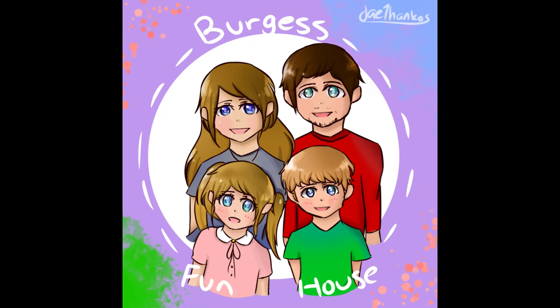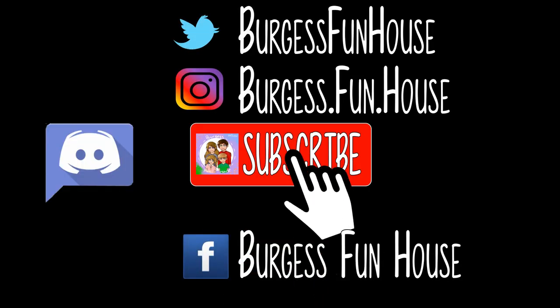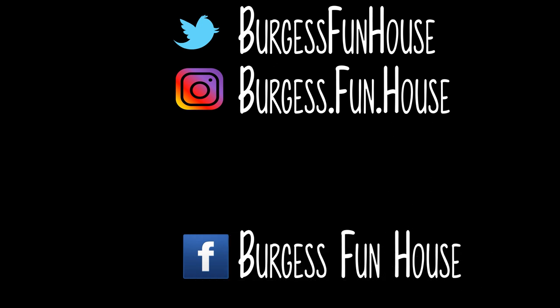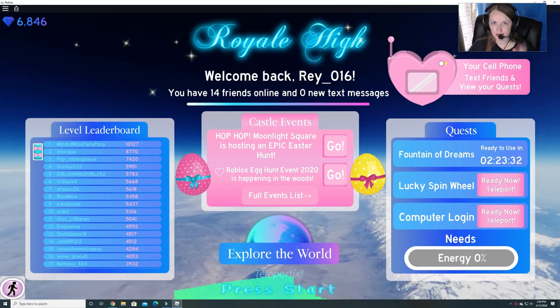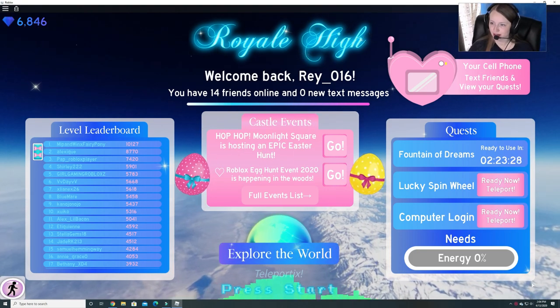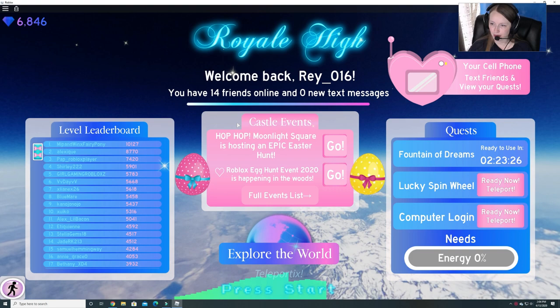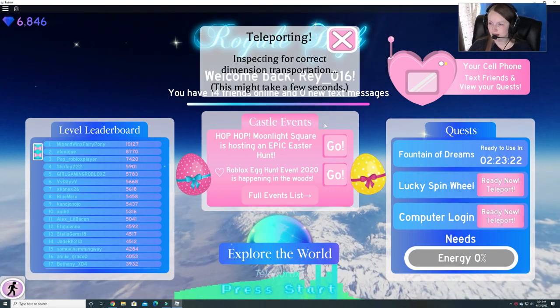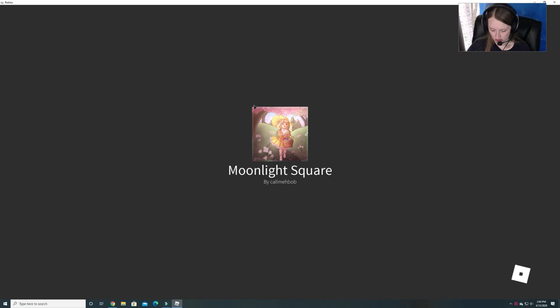Welcome to Burgess Funhouse. Come find us on social media, subscribe, and hit the bell to be notified of new videos. Hey guys, welcome back to Burgess Funhouse. Royal High has an update! It says Hop Hop Moonlight Square is hosting an epic Easter hunt. So let's give it a look and see what it's all about.